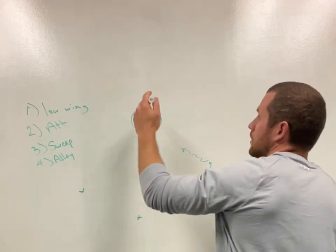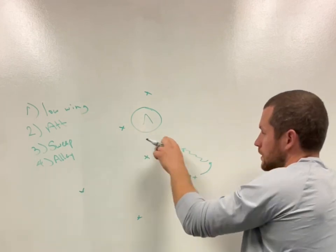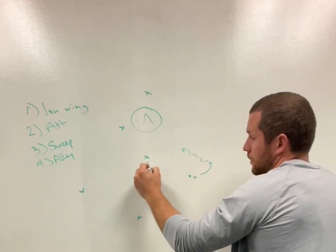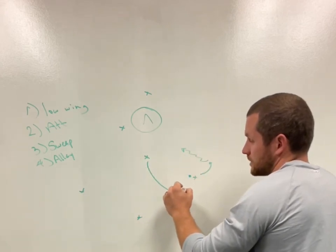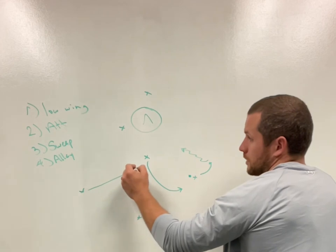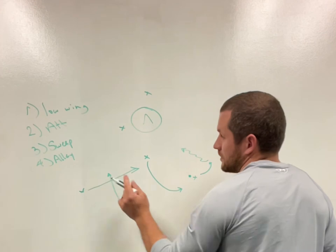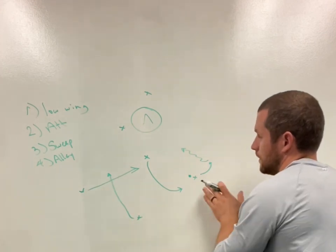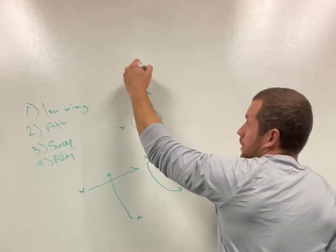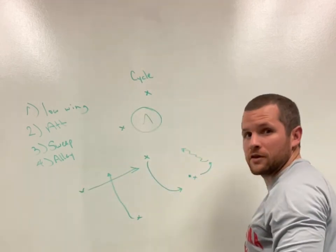These attackmen should be working themselves to X and the backside of the cage before the dodge happens. As the dodge takes place, our middle guy is working to fill that spot as an outlet, potentially for a shot or to fill. We have this guy making a hard cut to the ball, and this guy making a hard backside cut to be open. The dodger's first option is to hit what we call the cycle — this guy at X — because he can cycle it up to the backside.